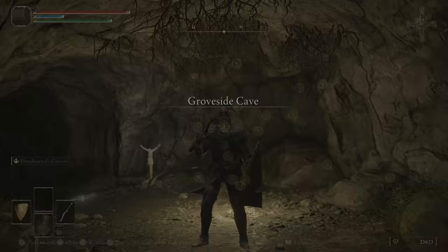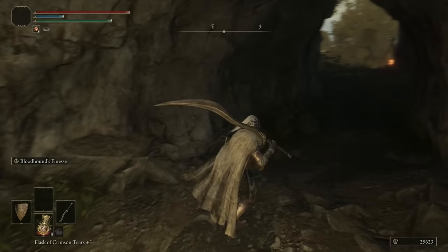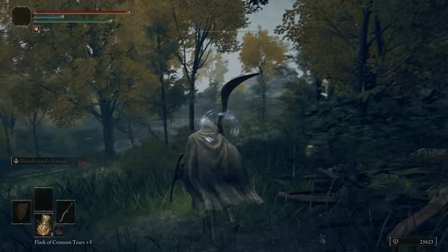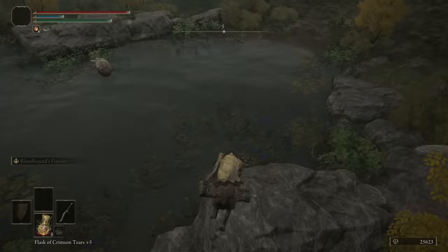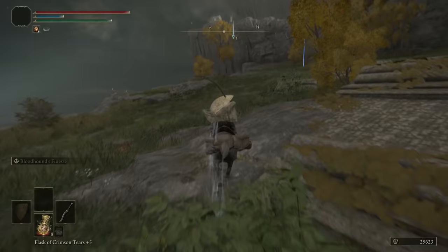Now that the cave is done, we can fast travel back to the entrance because there's a catacomb over here as well. We're going to go just over there — put a beacon right there and walk out of the cave. On my very first playthrough I knew about this catacomb but I couldn't figure out how to get over there from the cave, so I ended up jumping up a wall — totally pointless. All you have to do is hop down here.